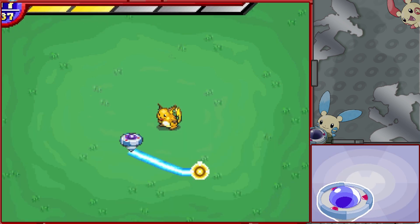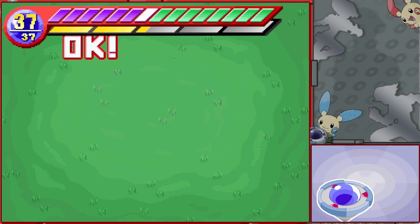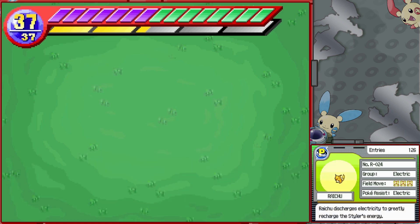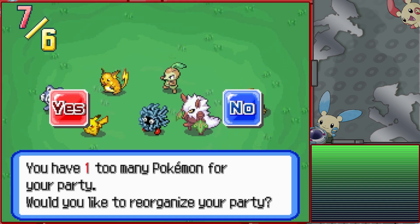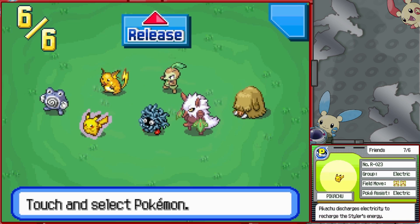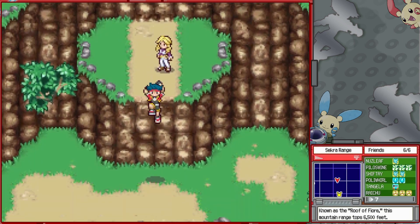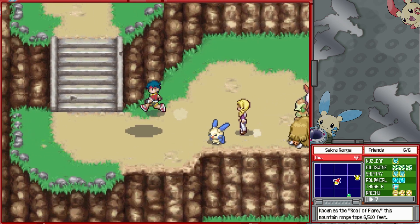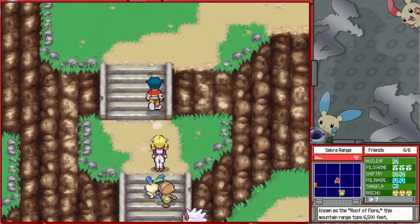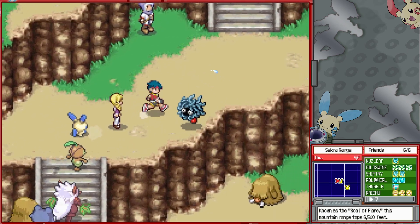Raichu! Battle-wise, it isn't much to write home about — very few loops, and if it has an attack, it's a very short-range one. But it's very notable in that it's the best recharger in the game. Raichu discharges electricity to greatly recharge the styler's energy — it's not a full heal from memory, but it might as well be for most levels. This is the be-all, end-all: if you see one, pick it up before recharging your styler. Given how easy it is to take damage in the game's boss fights, it's good to have one or two around.